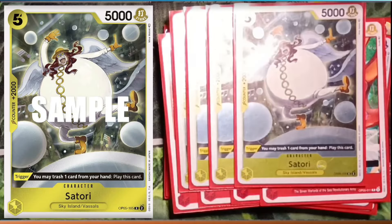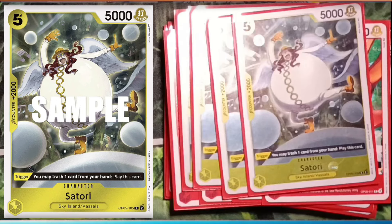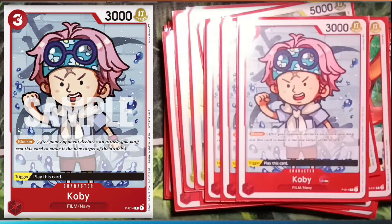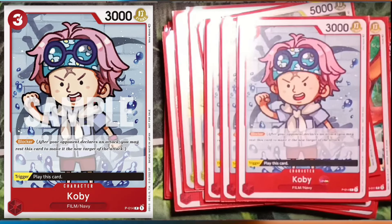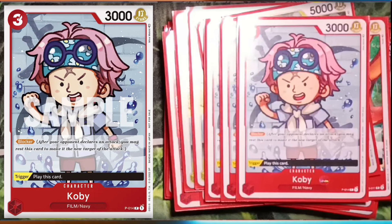Then four Satori — five cost, 5k. Yes, that is terrible, but you just want it for the trigger: trash one card from your hand, play this card. Then four Kubi — really good card just because it's a blocker trigger: play this card, that's it. But 3k power combined with Bello Betty's effect makes it a 6k attacker that can block. Very nice.